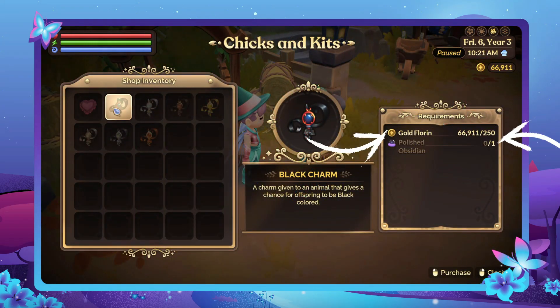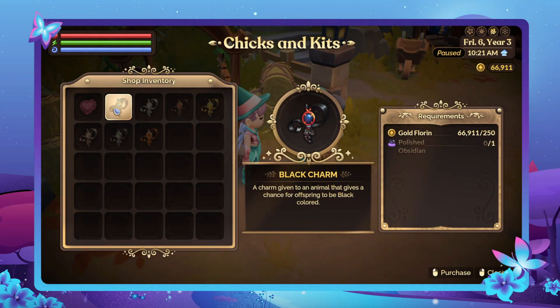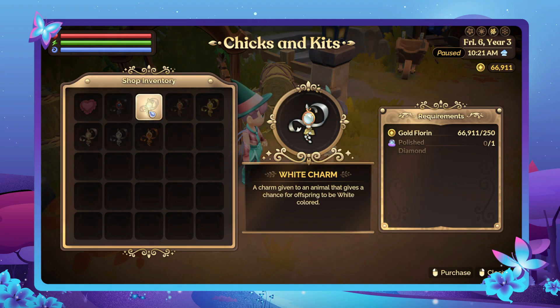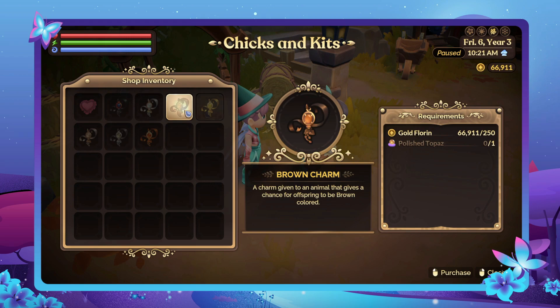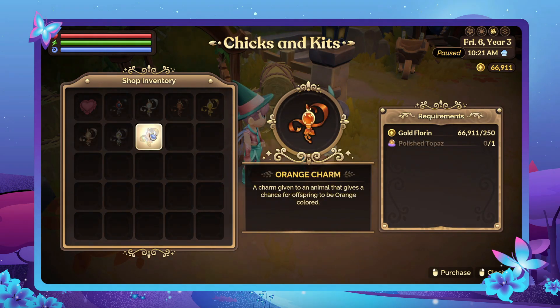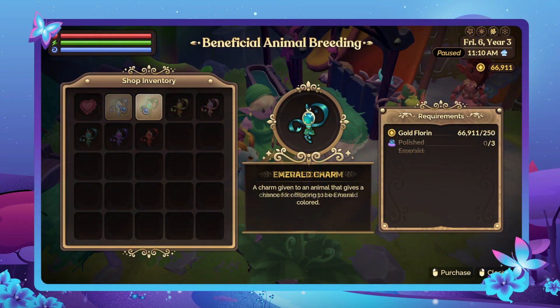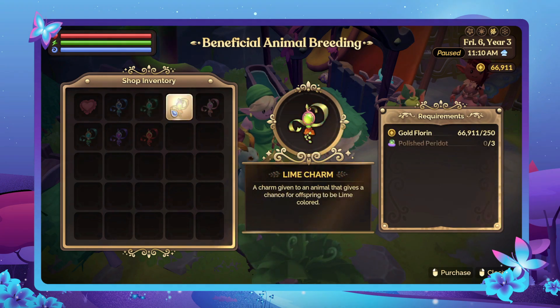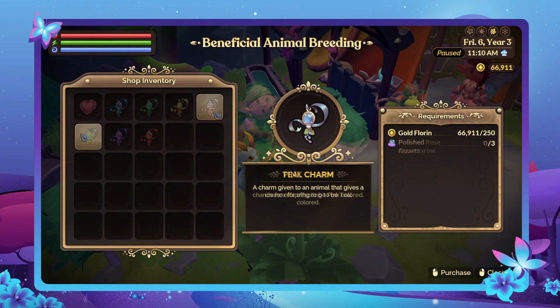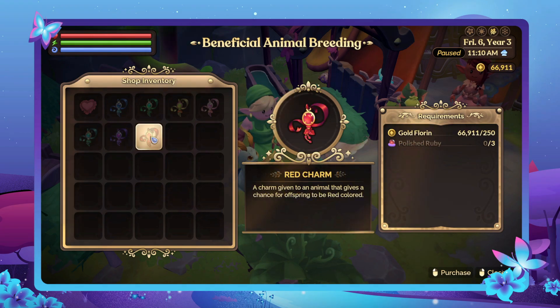In order to buy the charms, you'll need 250 florins and a specific additional item. Patel and Loretta sell the following charms: Black charm — one polished obsidian. White charm — one polished diamond. Brown charm — one polished topaz. Yellow charm — one polished citrine. Tan charm — one copper ingot. Gray charm — one silver ingot. And an orange charm — one polished topaz. Temel sells the following: Azure charm — three polished sapphires. Emerald charm — three polished emeralds. Lime charm — three polished peridots. Pink charm — three polished rose quartz. Teal charm — three polished aquamarines. Purple charm — three polished amethyst. And the red charm — three polished rubies.